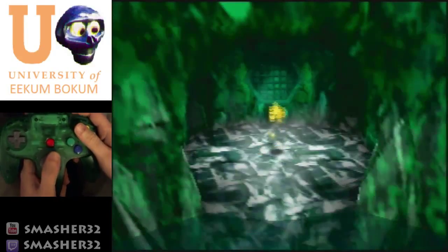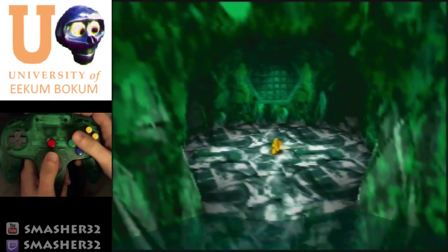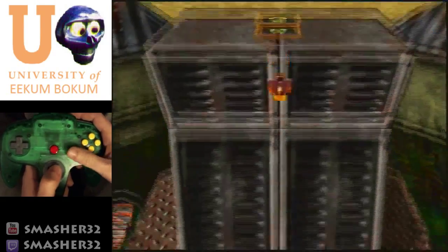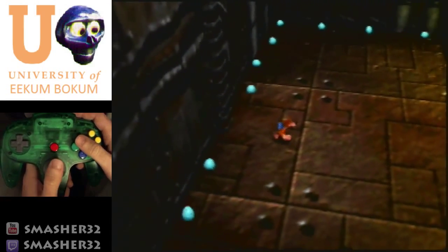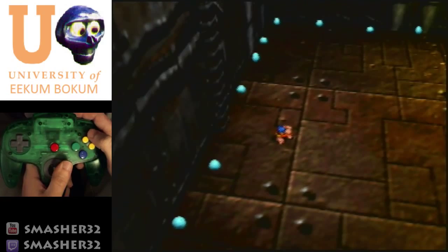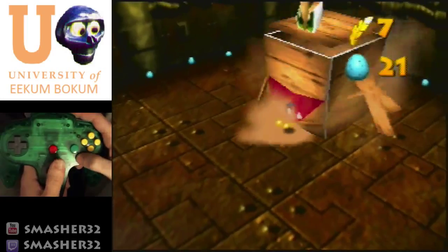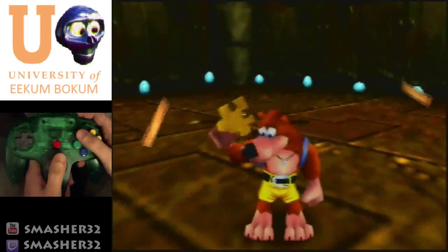If you miss that jump you kind of have to traverse some boxes in order to get back up — there's no convenient way to get back up here. Roll off, fall in the hole, move forward a little bit, and in that position shoot three eggs, Talon Trot. He's hit — use invincibility, and we just grab the jiggy and he kind of disappears. Once he grabs the jiggy he despawns, but because we were able to hit him with the eggs, he's immediately going to start moving.